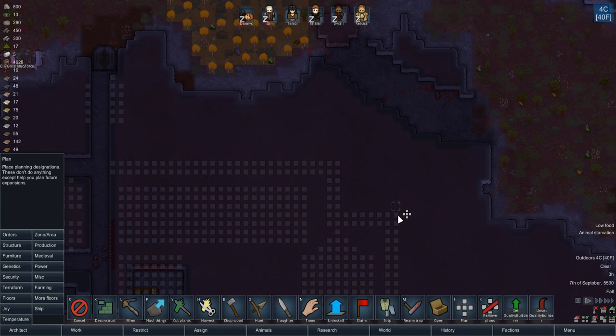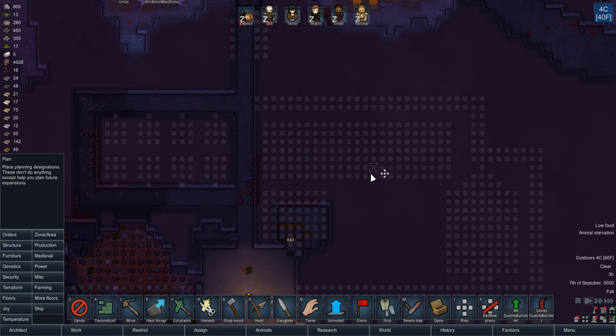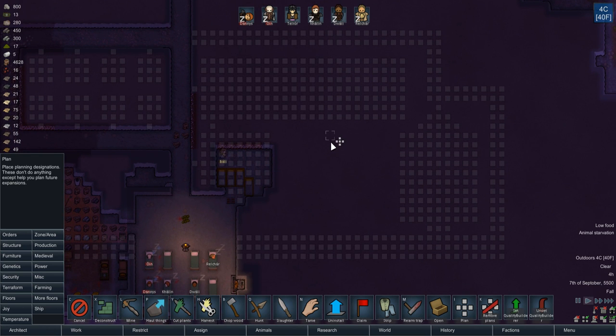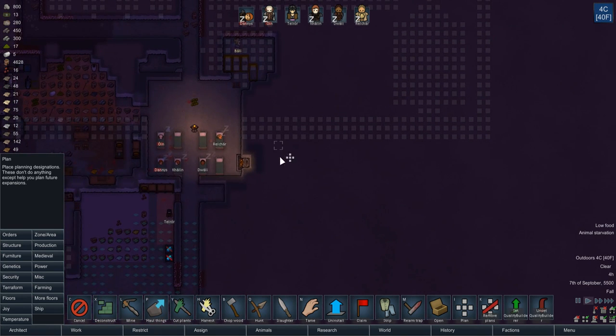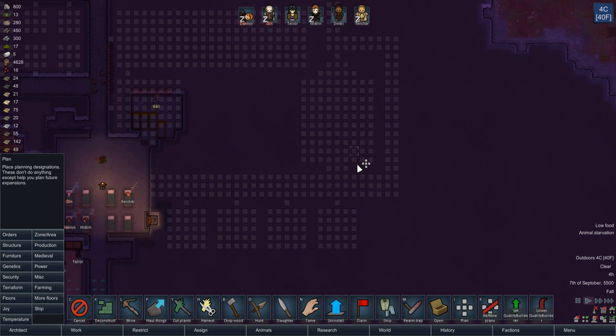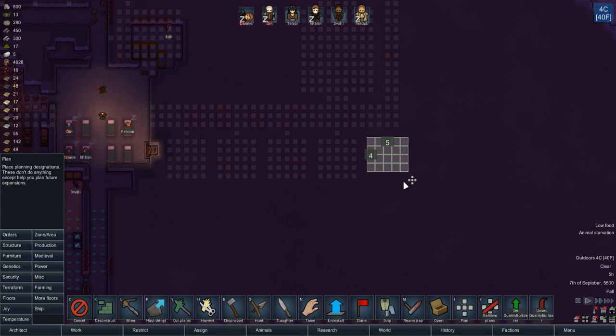We could dig this out more. I just want to keep a fairly deep amount of mountain here in order to discourage sappers from digging in. Then we could have an entrance here, and also even an entrance off to the side. I could put the guest rooms here off of the room. I mean, I suppose that makes sense — we could even make them of multiple sizes. Yes, that's quite grand.